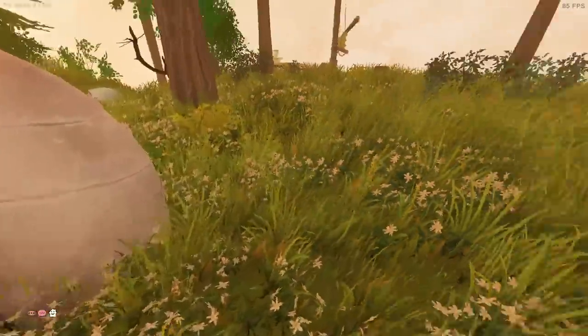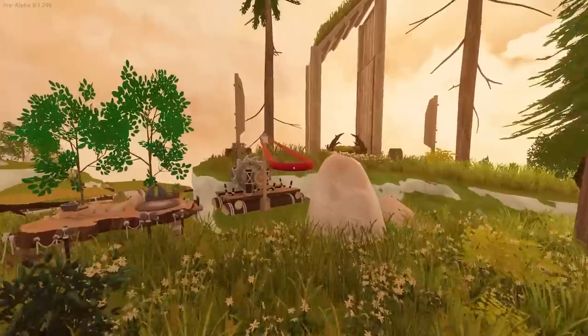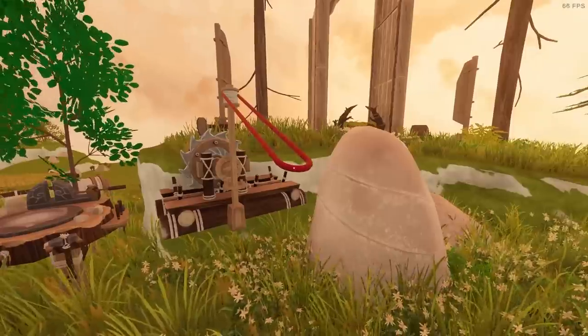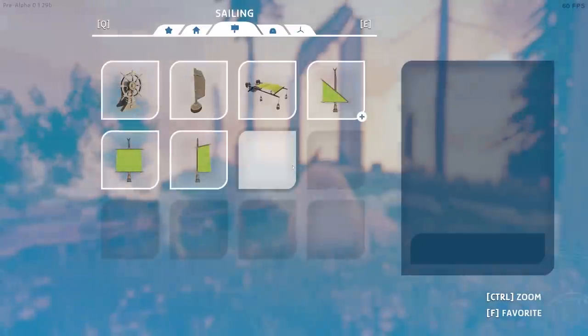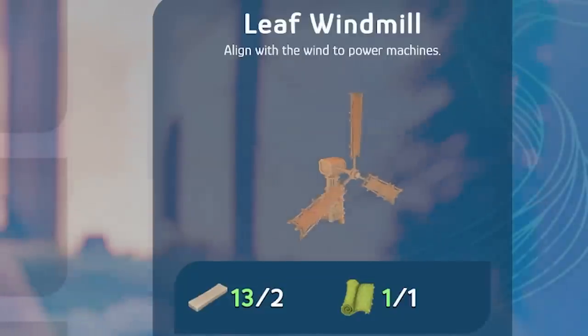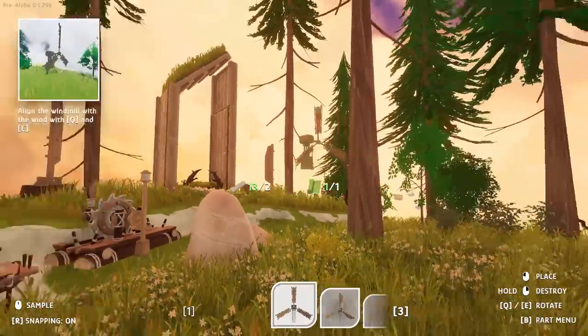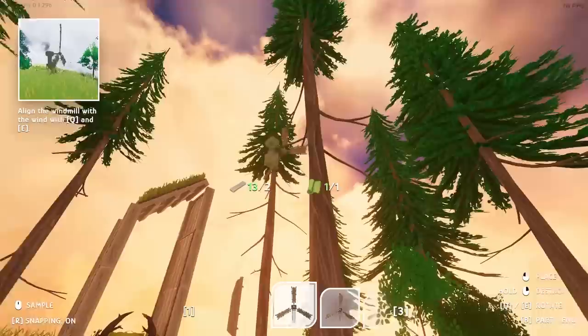We've got 100 planks - let's leave that doing that. Wait, what the hell? Can I power this so it does it automatically? I think I unlocked a windmill somewhere. Leaf windmill - align with wind to power machines. Okay so I've got the leaf windmill.